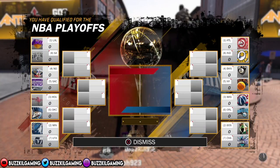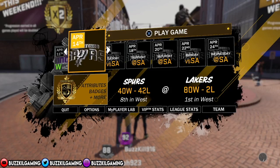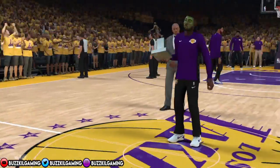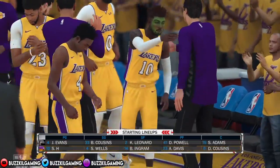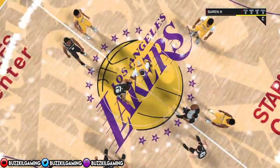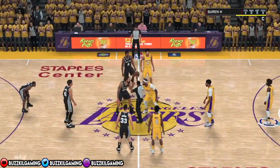Once you get to the end of the season, go ahead and play your first game. You're not really gonna play it — I'm gonna fast forward everything because there are too many cutscenes. As you can see, I got MVP. Once you start the game, after the jump ball, once the ball is on the floor, you're gonna want to just quit the game — that's it.